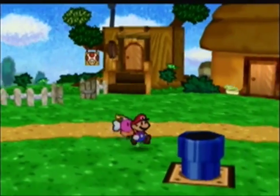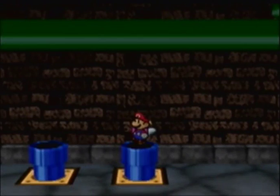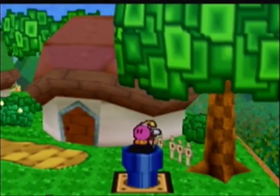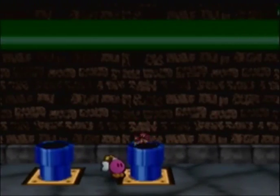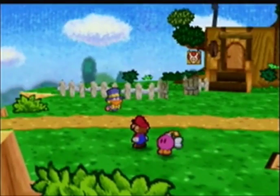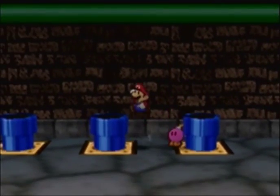Let me show you how to get to Chuck Quizmo a lot easier using these warp pipes. Let's say he shows up in Goomba Village — go out of the warp pipe, go into the next warp pipe over, then go back in. We see Chuck Quizmo here in Goomba Village. He'll reappear most of the time in Goomba Village, Koopa Village, Dry Dry Outpost, and Yoshi's Village.